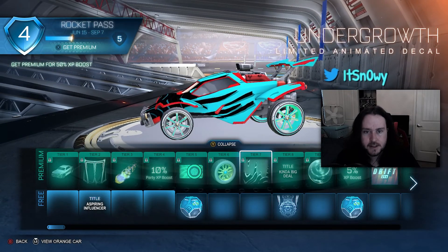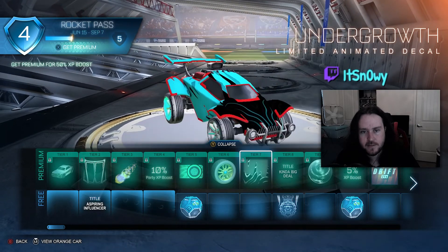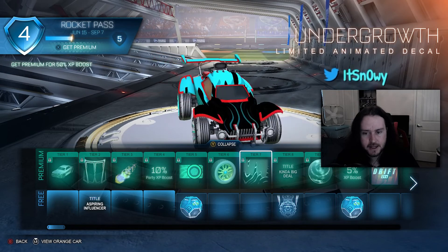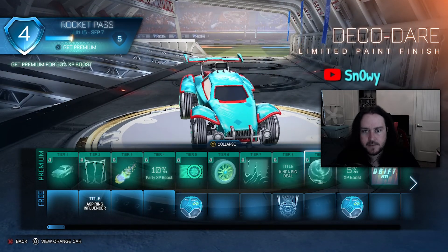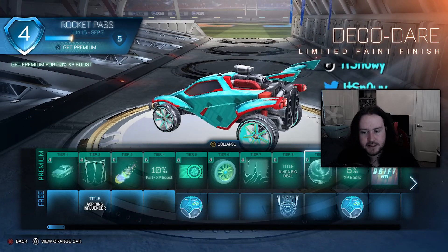These wheels are called Autroid. And oh my, there's a very cool animated decal — that is crisp, I would use that decal, I like that a lot. There's a title: 'Kind of a Big Deal,' that's pretty funny. Then we have a Deco Dare limited paint finish, that's pretty nice, I like that.